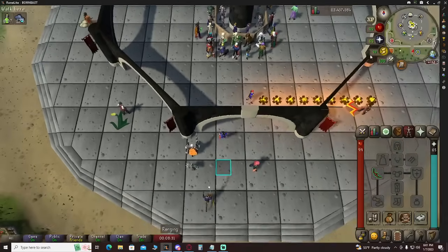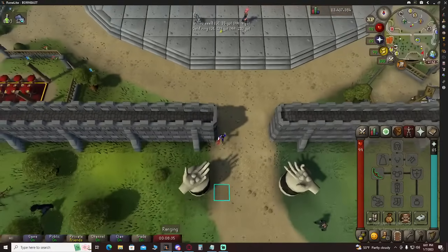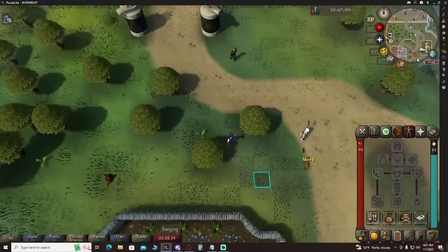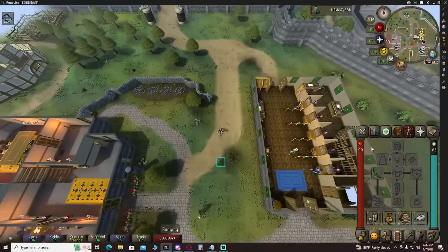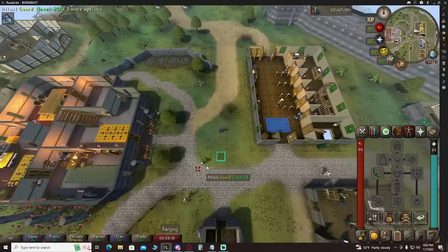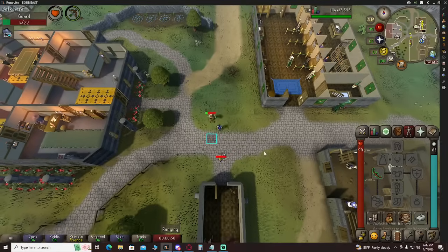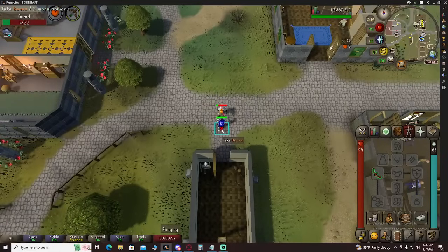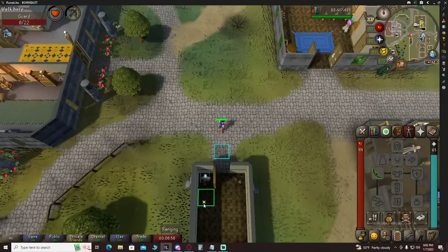First thing we're going to do — start the timer and run down here. We have to make a little bit of starter cache, just for house teleports and getting around Gielinor. We're going to use this extremely accurate weapon and kill super weak guards. The bones of these guards are going to provide the starter money we need, and we'll hop worlds a couple of times to get the first few house teleports we need.